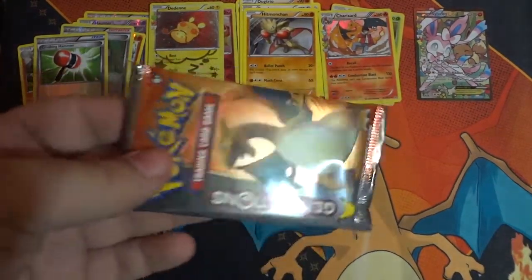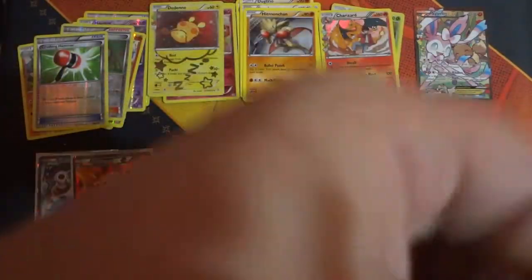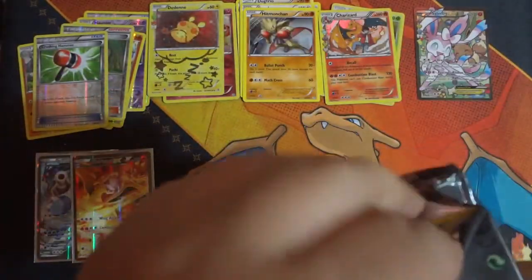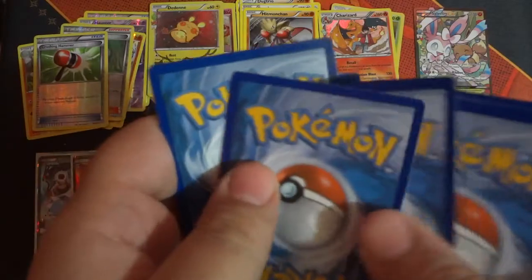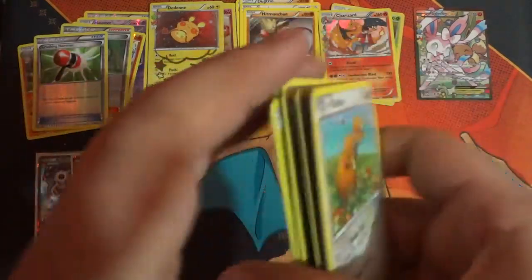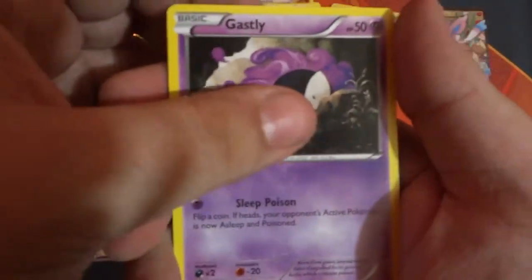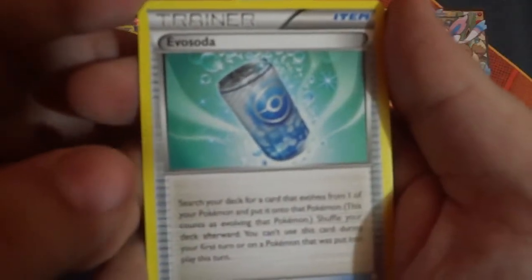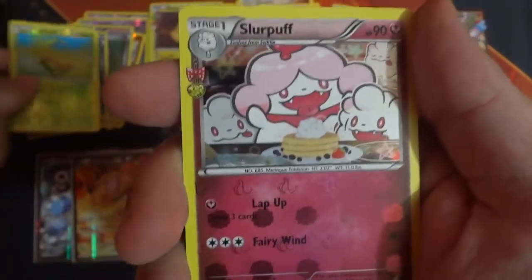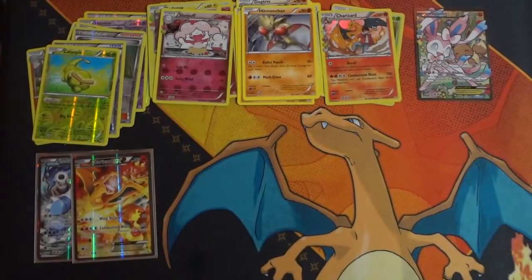Oh no — Charizard, you gotta help me man. I need one more EX. We got one EX but we need more. Don't disrespect the name — now that you've disrespected the name, watch it not happen. Don't blame me for all this. Let's find out. DoDuo, Water Energy, Gastly, Krabby, Espeon, Evo Soda, Clefable, Reverse Holo Acro Bike, a Slurpuff — and a Hitmonlee non-holo rare.